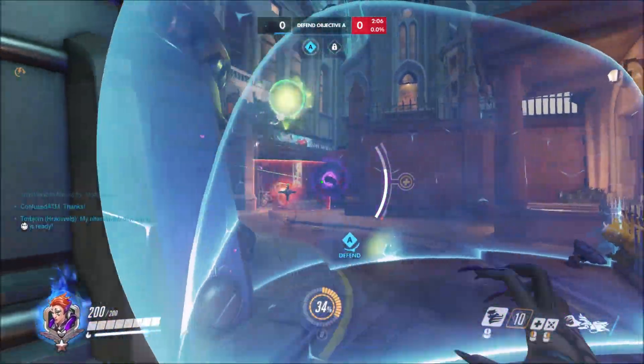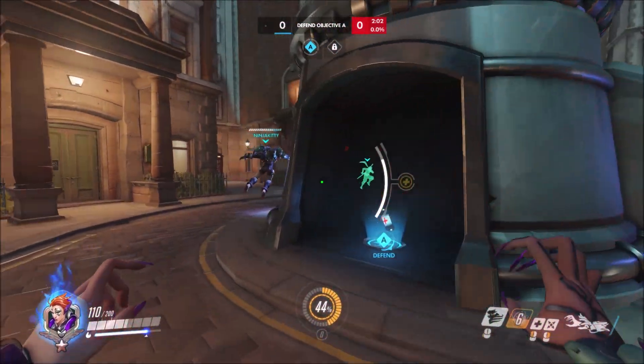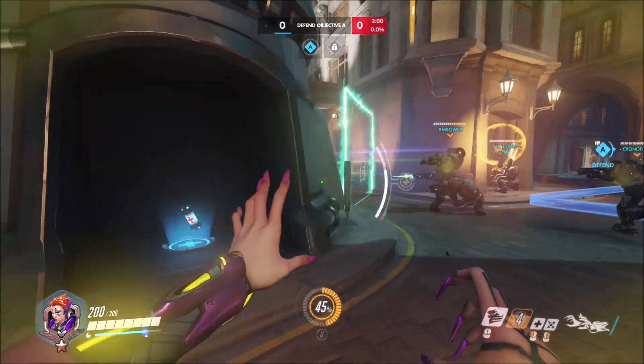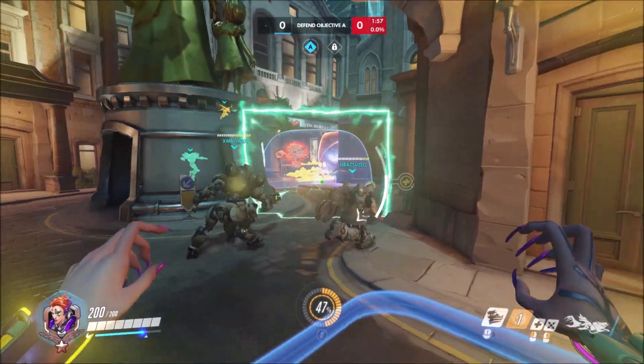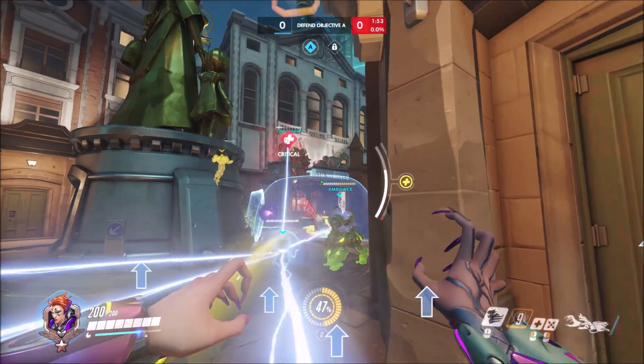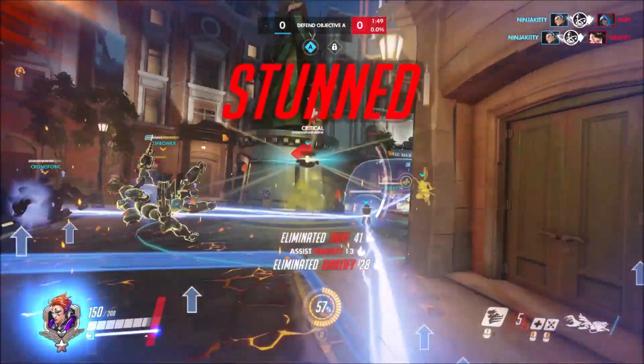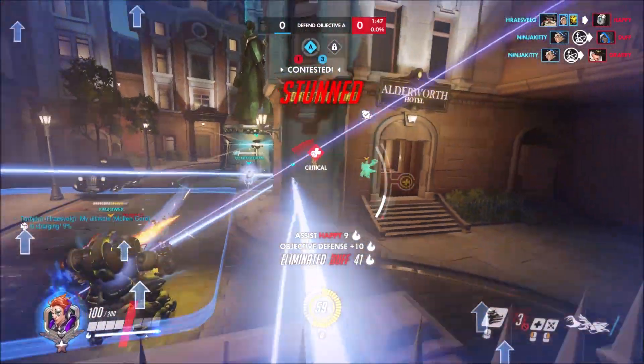You also saw me use Coalescence just a moment ago. Essentially, what that does is it deals damage to every enemy it hits, or it heals every player that it hits. The goal is to try and get as many targets as you can in a line to take full effect of it. You can also use it as a sniping tool — for example, to eliminate an enemy Pharah. It's really effective for that because it's practically a laser.